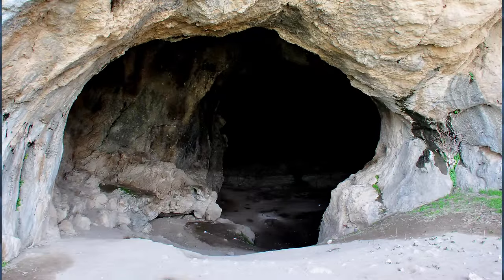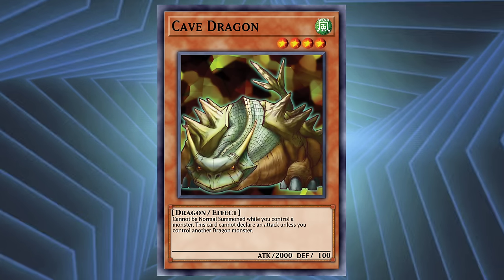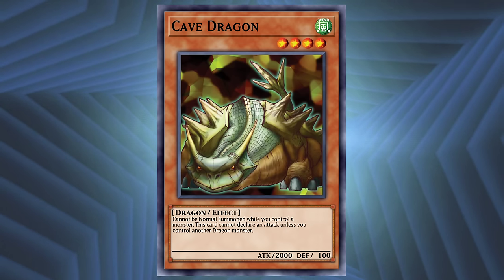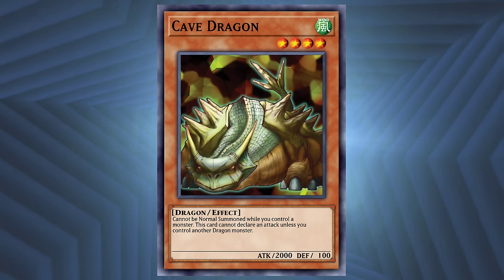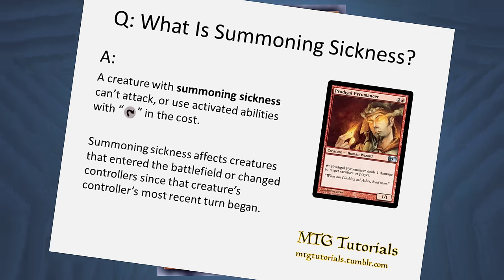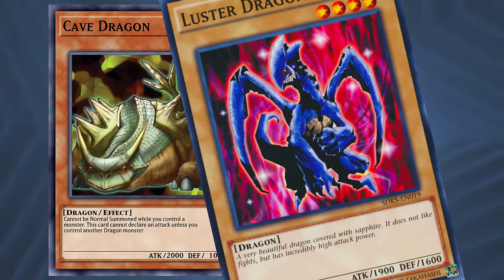A place that you would rarely find gambling is a cave. What you will find in a cave is perhaps a dragon — a Cave Dragon. Like the monster Cave Dragon from the Yu-Gi-Oh! trading card game by Konami. A level 4 Wind Dragon monster with 2,000 attack and 100 defense and the following effect: cannot be normal summoned while you control a monster. This card cannot declare an attack unless you control another Dragon-type monster. Summoning sickness. You gave it summoning sickness. You can't attack with it unless you control a dragon, but you can't summon it if you control said dragon.